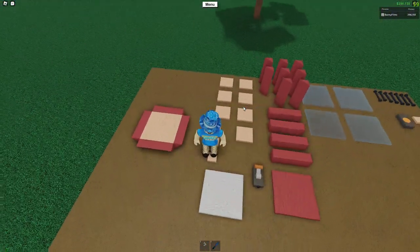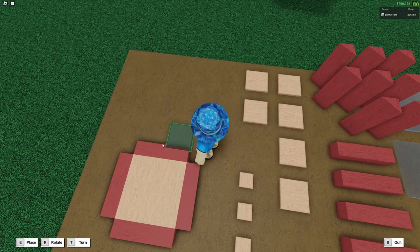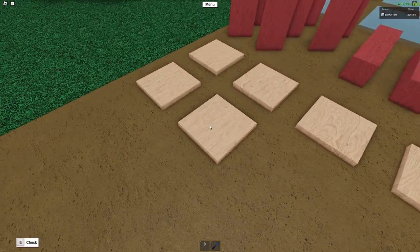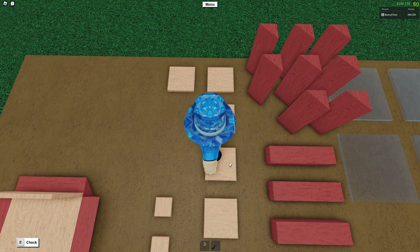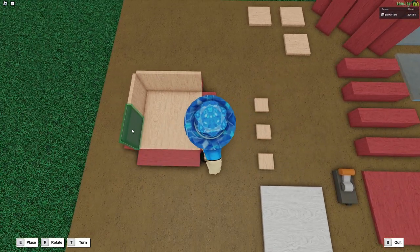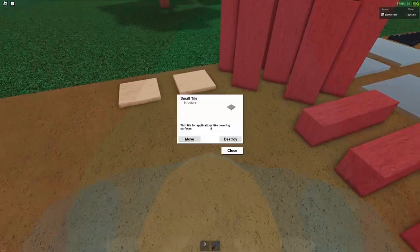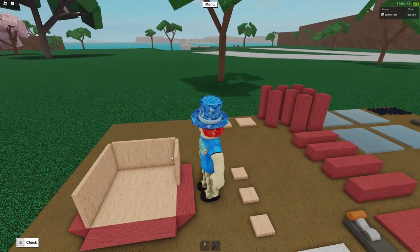We're going to move on to the next step, which is taking these small tiles. We're going to take seven of these 2x2 small tiles and place them on top of the wedge. We're going to do that all the way around until we reach the front of the machine, where it will look slightly different because we need an opening for the prizes. This is only a decorative machine, so it's not going to give you anything actual. Here's what it should look like so far.